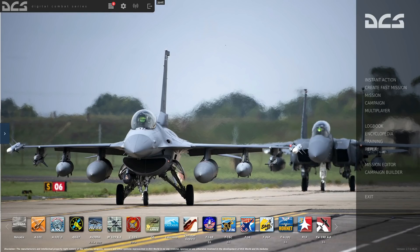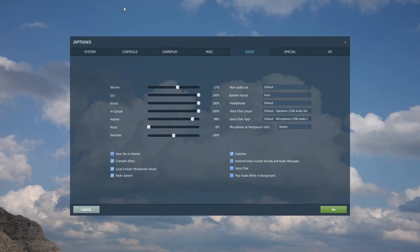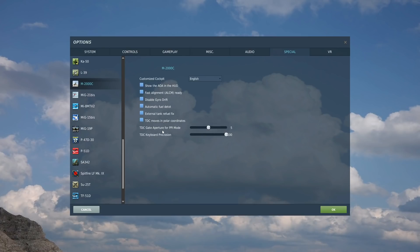Let's start with alignment. So from main menu options, Special Mirage — this has changed. You used to have a box to say the aircraft does not need aligning, that does not happen anymore. You either now have this box turned off and you have to do a full eight minute alignment, or you can have this box turned on ALCM and you can do a faster alignment.